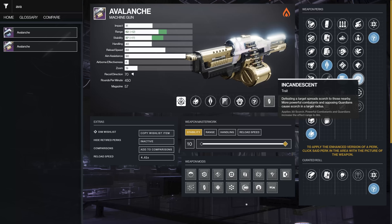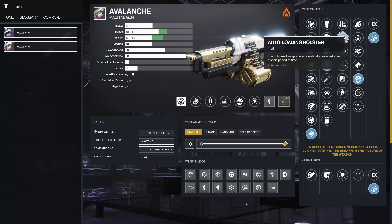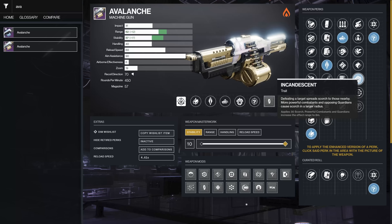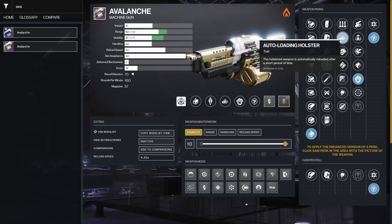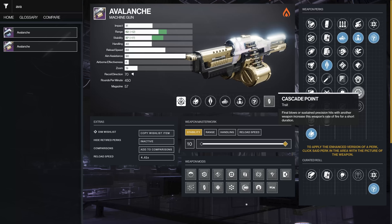Fun combinations: Dynamic Sway Reduction and Target Lock — improves accuracy and stability while holding the trigger, and damage increases the longer you stay on target, maxing out around 40%. Then there's Subsistence and Incandescent — killing enemies causes targets to explode, you get ammo back, and it's amazing ad clear for a solar build. Auto Loading Holster with Adrenaline Junkie or Incandescent is great too: pull the weapon out ready to go, mow down ads, put it away, and in two and a half seconds it's ready again.